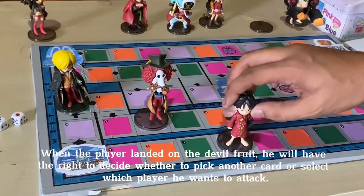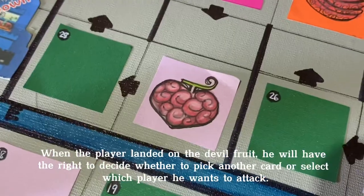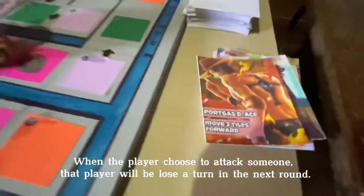When a player lands on the Devil Fruit tile, they have the right to decide whether to pick another card or select which player they want to attack. When the player chooses to attack someone, that player will lose a turn in the next round.